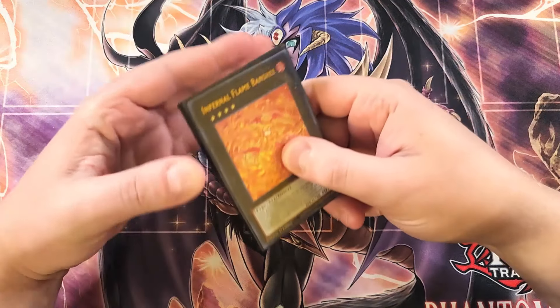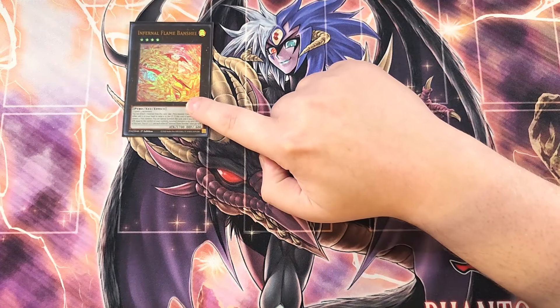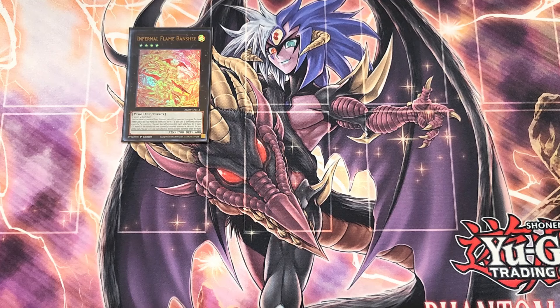For the extra deck, we're going to start with a single copy of Infernal Flame Banshee. This card is a really good alternative to Bonfire with the Spirit package we're playing. You can play any package that gives you two Level 4s on your side of the field to make this card since it is generic. It has the ability to detach a material to take a Pyro monster from your deck and either add it to your hand or send it to the graveyard, meaning you can grab anything you want — not just a Level 4 or lower Pyro monster — making it a better Bonfire in this deck since we don't have many low-level Pyro monsters outside of Priestess. For wave one of support, this is the better option in my opinion.